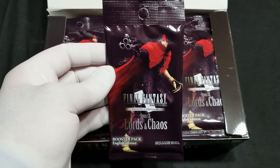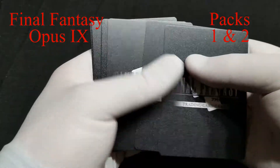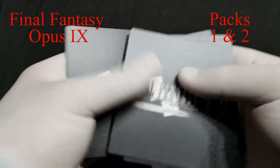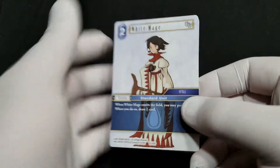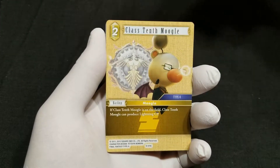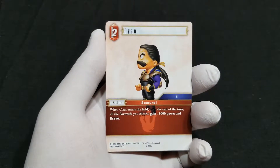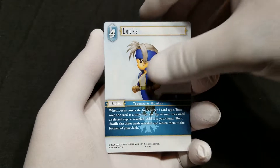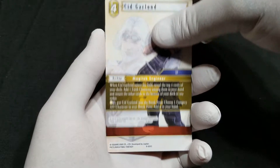Let's open our first pack. Start with a White Mage, Class 10th Moogle, Cyan, and Locke from Final Fantasy 6. A Cid from Final Fantasy 14.